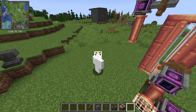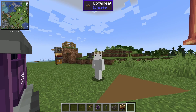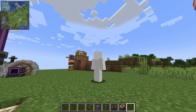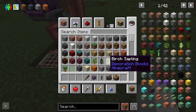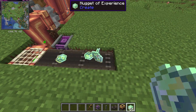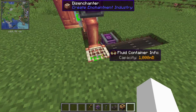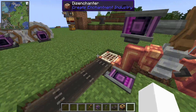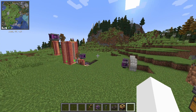I went AFK for a bit to see if I'd get some XP and the game crashed, then crashed again on reload. There's some error regarding the deployer deploying XP orbs flying around. I found a much easier way: just use a belt and throw the nuggets of experience on it — they get absorbed into the disenchanter. There's nothing complicated to it. But I have to revert the world and do it again, which is kind of scary.